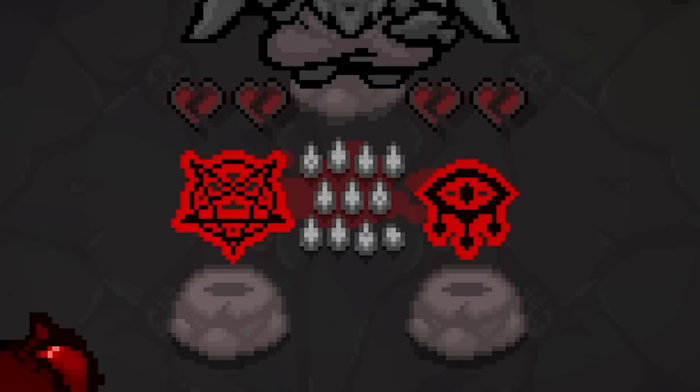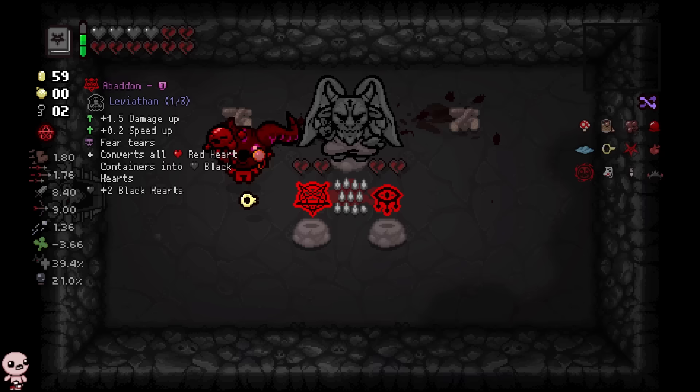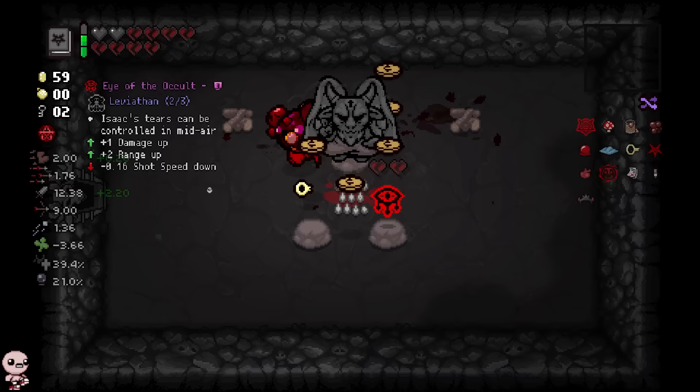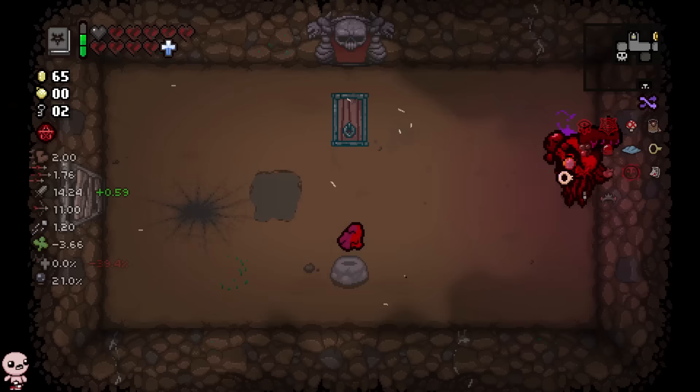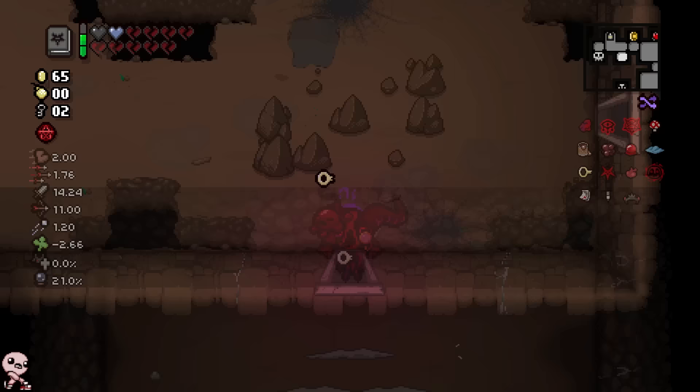Okay, that answers the question from earlier — when you go into a devil deal you don't actually have to pay heart containers, you just pay broken hearts only. I need to do math: if I take this I'm fine. I got rid of two and one — perfect. Now I can take this which gives me Leviathan. I am now really doomed — I don't have any hearts whatsoever. There you go, and now I can take this HP up and heal back up.